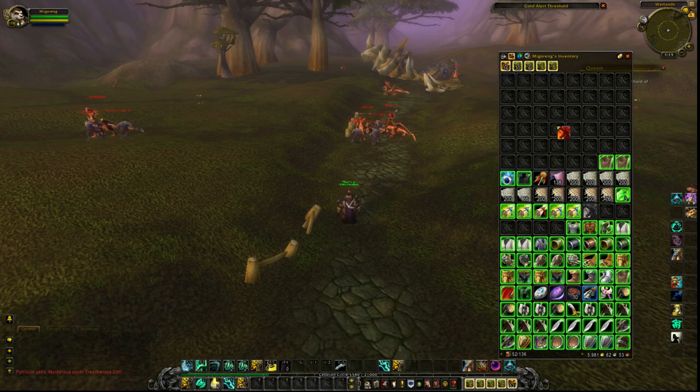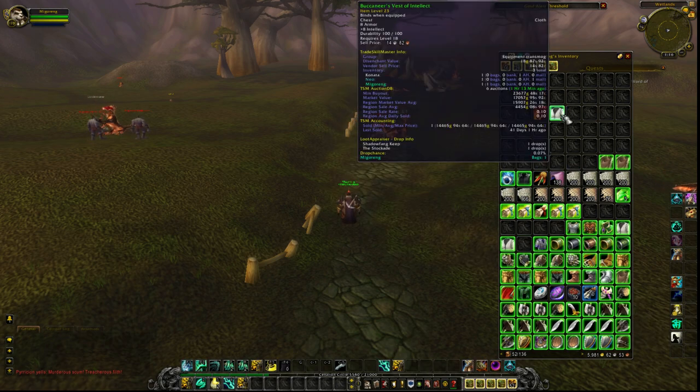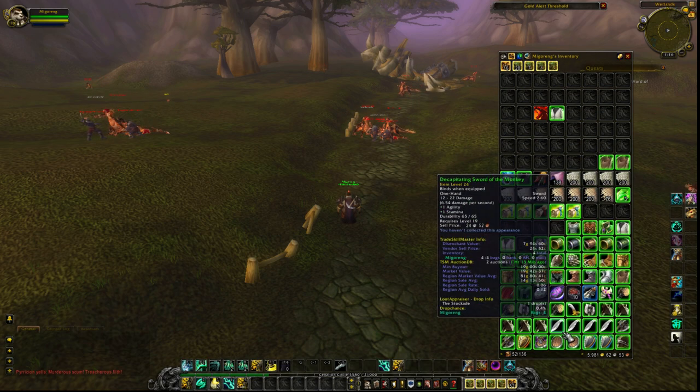Some of the items you can get from this farm are some blue BOEs worth maybe a few thousand gold max, some as low as 100 to 200 gold. Then you can get a Buccaneer's Vest that sells around 10 to 15k and sells pretty well at the moment. And of course the reason you're here — the Tiny Crimson Whelpling — which sells for around 25 to 30k gold.